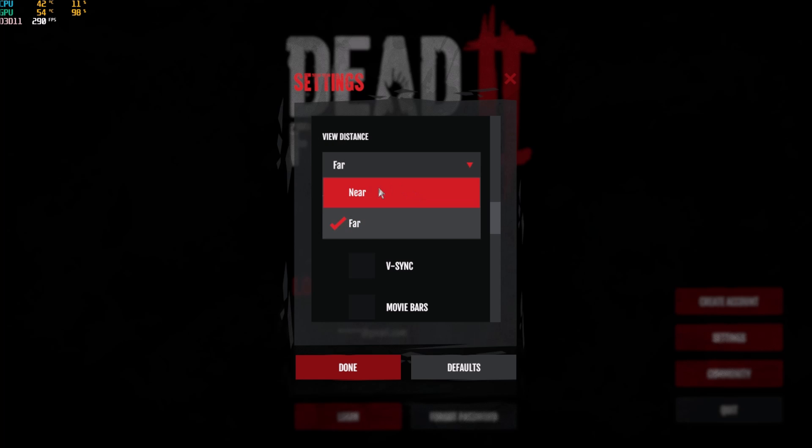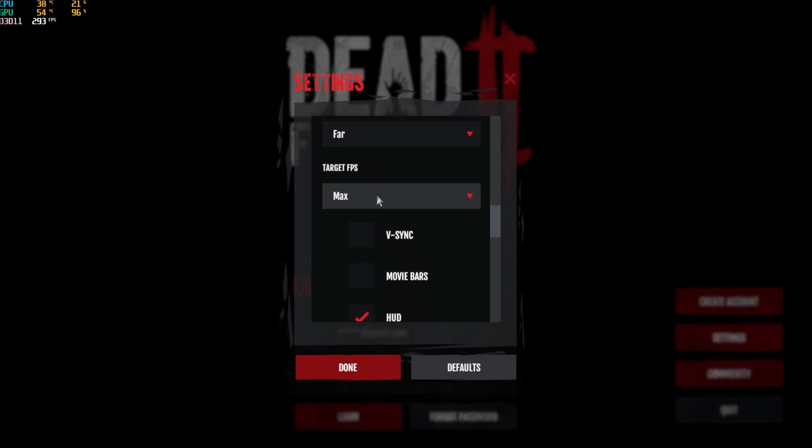After that, you have the view distance. You just have two options: near or far. Honestly, just play at far when you start. Do all the modifications that I will tell you, and after that, if you still don't have 60 FPS, you can put it to near and you will have a nice boost. But in those types of games, it's pretty cool to see far.